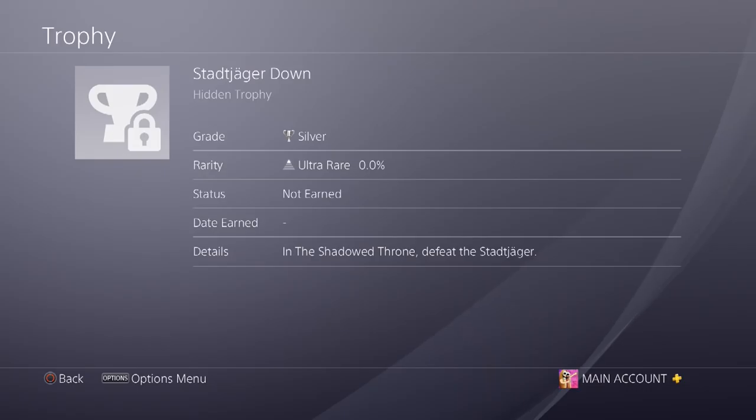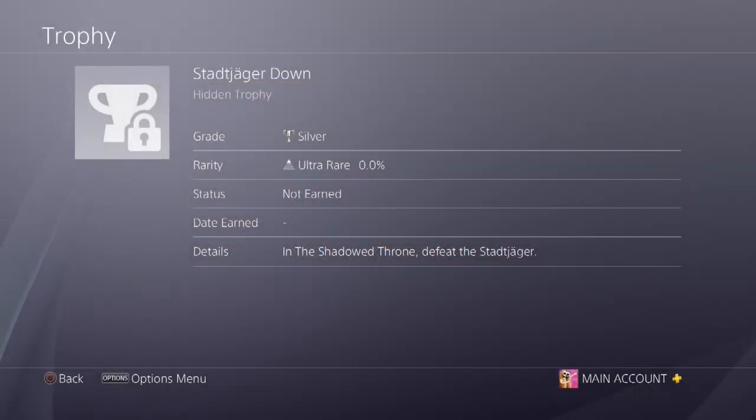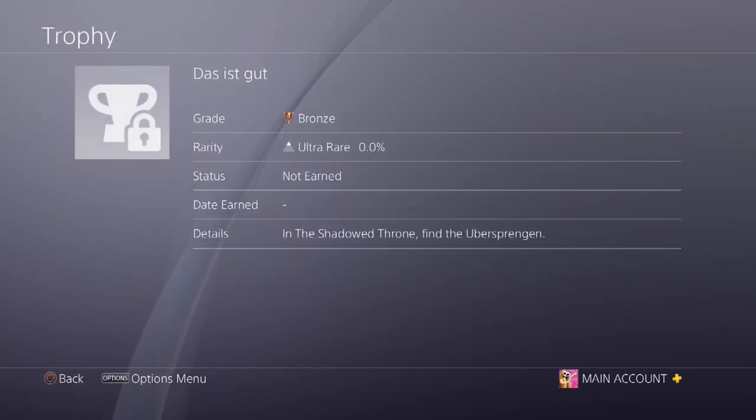The first trophy is a hidden one. Let's unveil it — 'In the Shadow Throne, defeat the Stagjager.' I'm pretty sure the Stagjager is the final boss we've seen on the trailer. Most people think it isn't the final boss, but I honestly think that big massive guy with three heads, the saw hand, and what looked like a minigun or a big fist is going to be the final boss. Let me know what you think in the comments below.